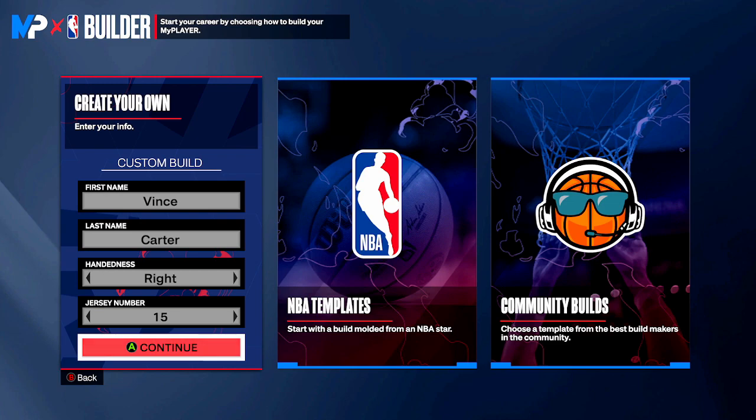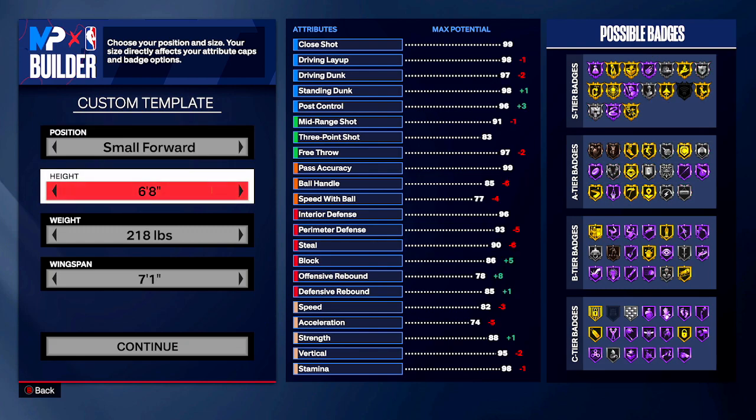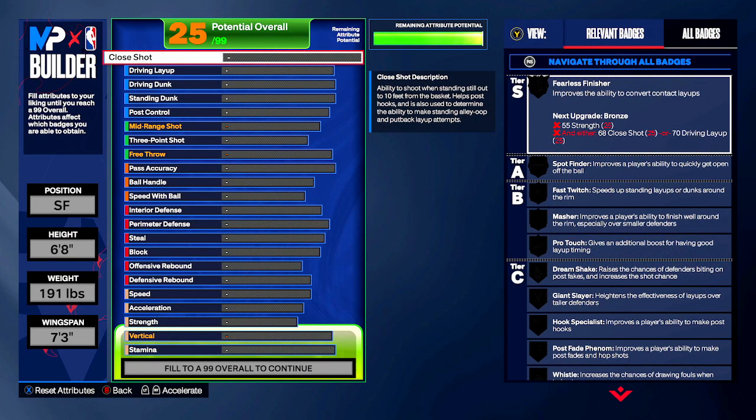Alright, so here we are over in the builder. We're going to put together this Vince Carter build. We're going to do a create your own. I'm going to go Vince Carter, right-handed — personal preference for me, feel free to go left-handed if you want. I'm going to go jersey number 15, just like Vince. For this build I'm going to go with a small forward position — you can go shooting guard with it as well. We're going to go 6'8", take the weight down to 191, and take the wingspan out to 7'3". That'll be enough to get a 74 strength, and you'll get Bulldozer on this badge too.